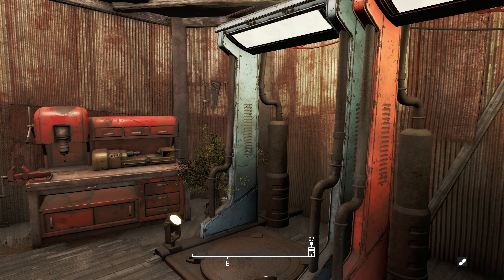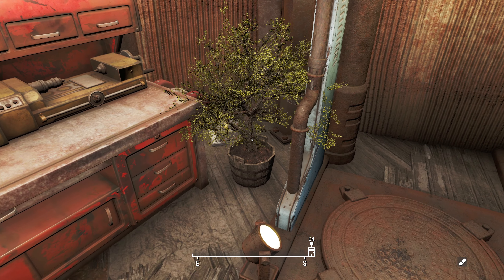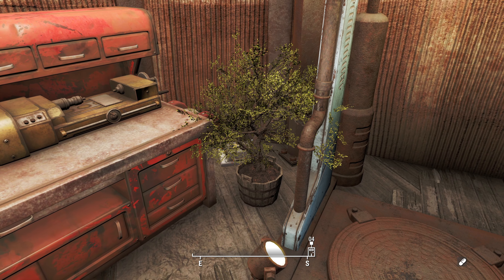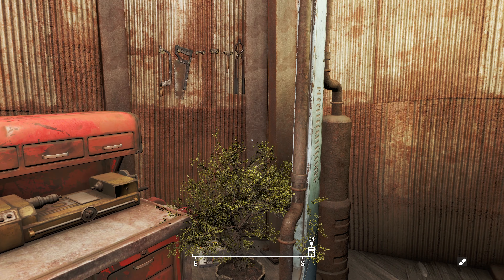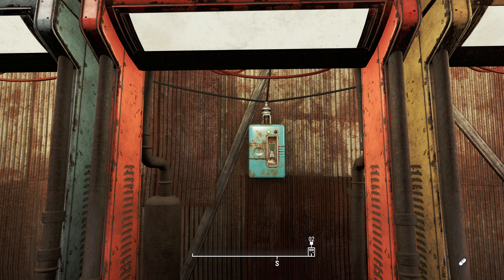I've got two full sets and I'm going to put them here. Back here behind this plant is a fusion generator, and it only produces one power. But what I like about it is that it gives you a lot of radiant power. It's easily hidden and it has enough radiant power to power lights throughout the whole settlement — ones that don't have to be hooked to power lines, like your lamps and stuff. Home Plate comes with this fuse box and it gives you 50 power anyway, so that's all the power you're really ever going to need in this place.